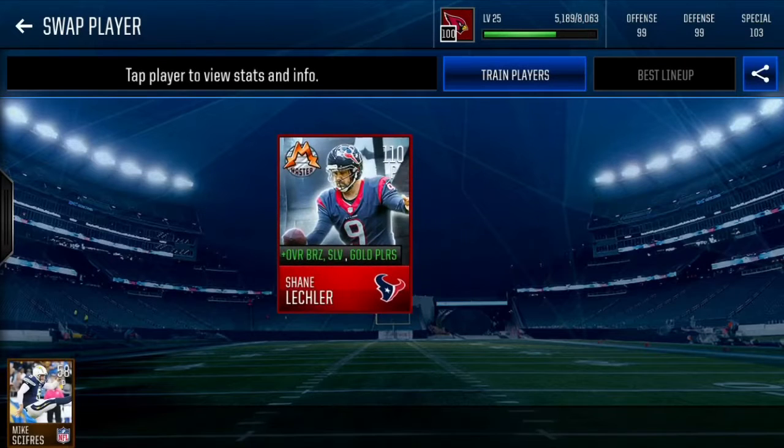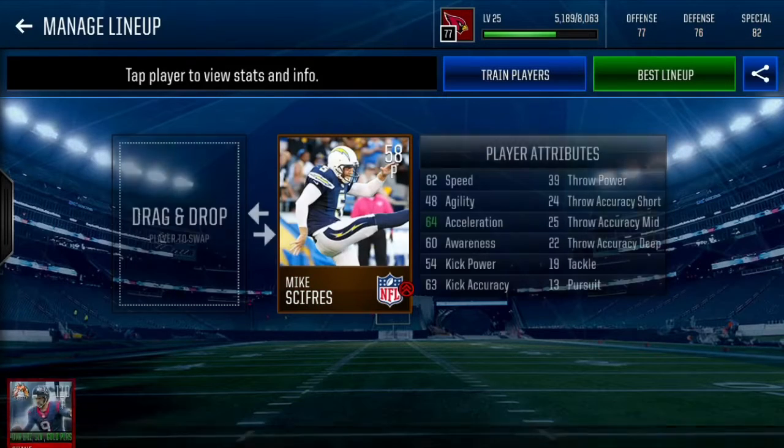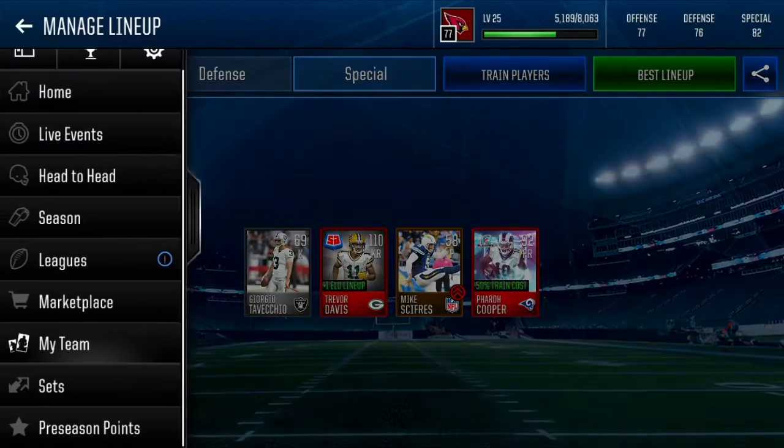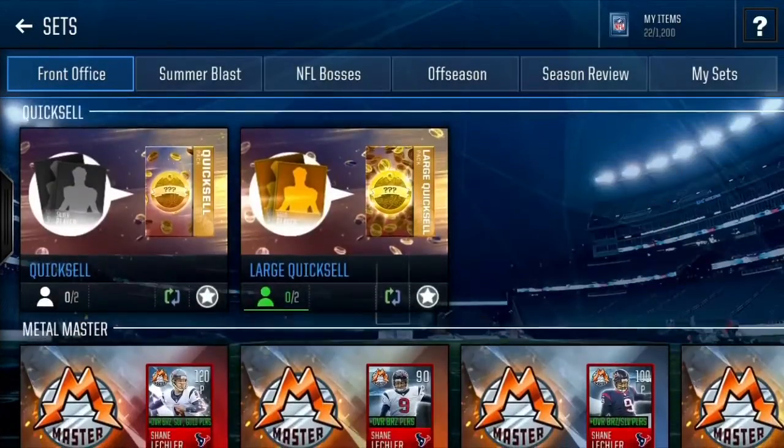So we got to take out this 110 punter, just to see how much our team goes down from this. So from 100 to a 77 overall — that is just awful. But we can do it to complete it.